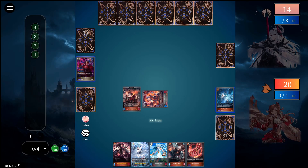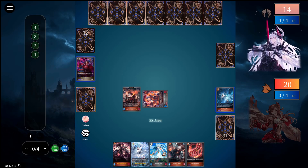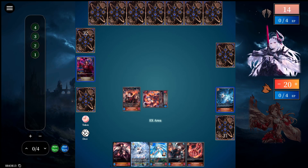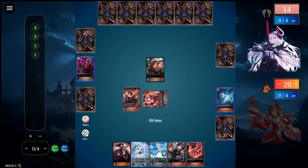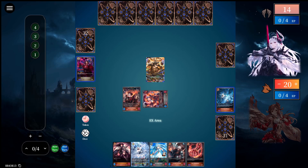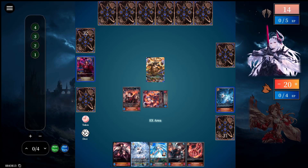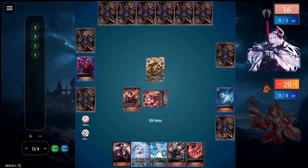First turn. My turn. Draw of turn. Then I play for four — Maven. Effect. Evolve. Pass. So I have two turns in a row now. For next turn, then I get one playpoint, three life, and a draw. And one draw.